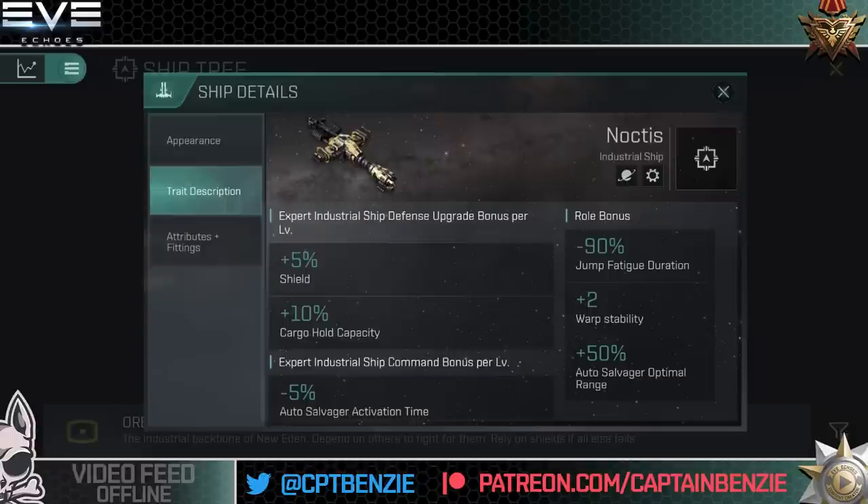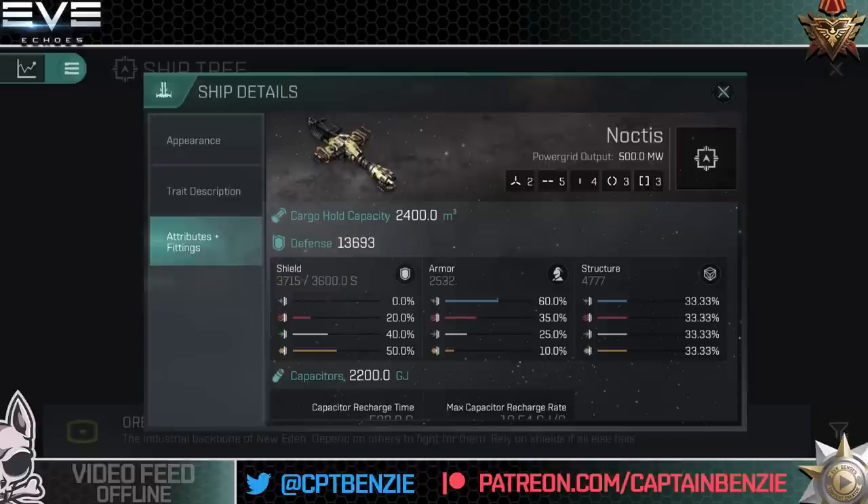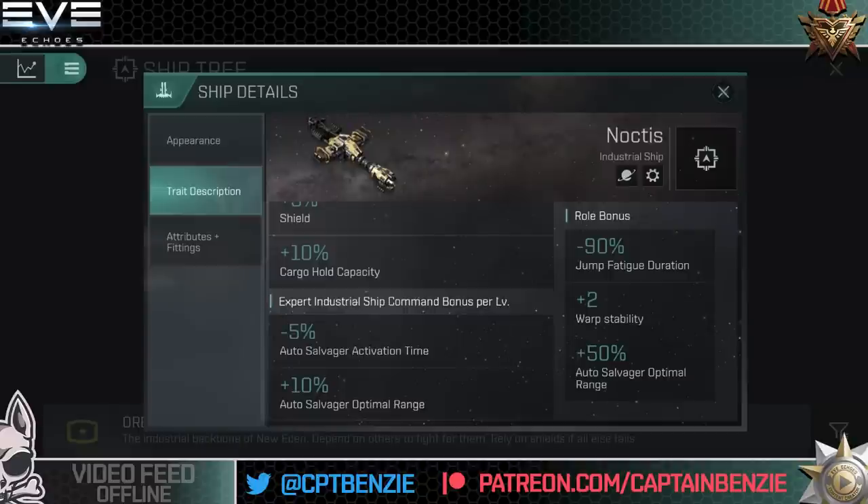The skill bonuses: Expert Industrial Ship Defense Upgrade gives 5% additional shield, up to 25% total, and a 10% increase to cargo hold capacity — 50% at full training brings the 2,400 cubic meter cargo up to 3,600 cubic meters before rigs. Expert Industrial Ship Command gives a 5% auto salvage activation time reduction — 25% overall — and an additional 10% auto salvage optimal range. This ship will effectively double the range of your auto salvages, and you don't really need the salvage skill itself to make good use of it.